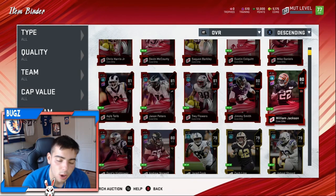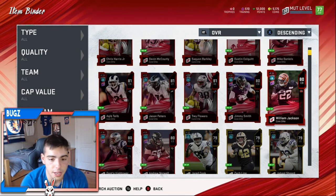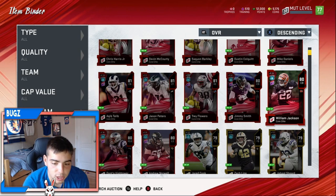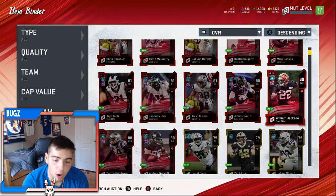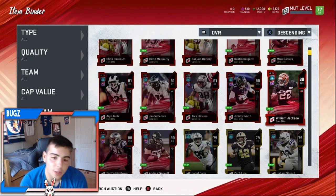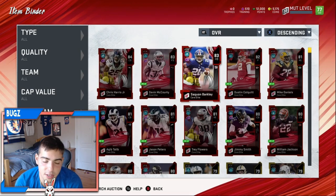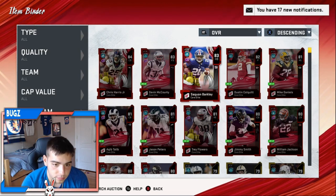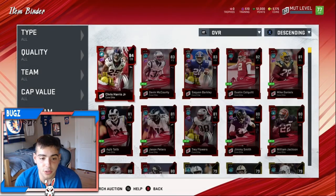I want to sell my elites, but the problem is not a lot of people are going to buy - it's only a 10-hour trial, a lot of people are probably grinding. When the game actually comes out on August 2nd, more people are going to have the game, more people will pull elites, but more people will also buy cards. There's going to be a higher demand for buying cards, which means everything is going to go up in value. This happens every year.